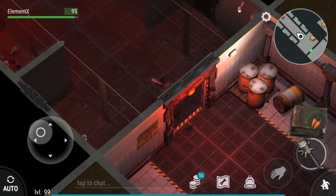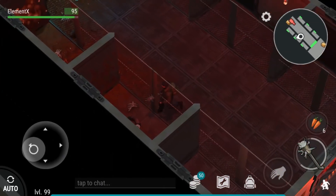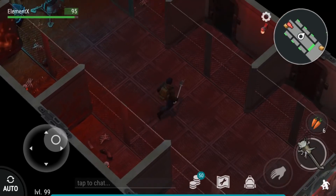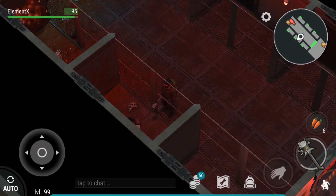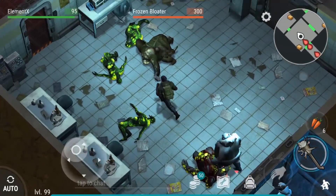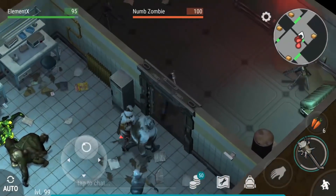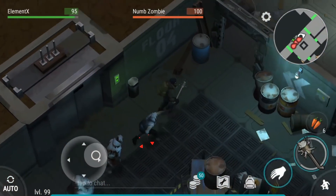In this room there's going to be a huge turret, and this is not worth killing right now. In a future update there's going to be something in these 6 rooms, so it will be worth it to kill this turret in the future. Same thing applies to this room too — kill the numb zombies first, then the fat guy.